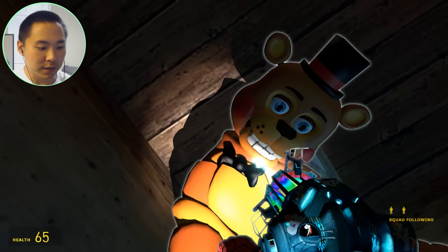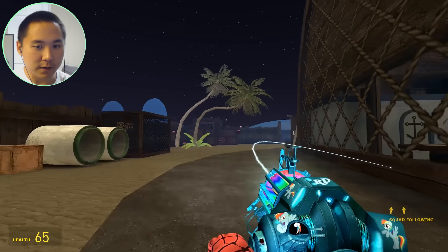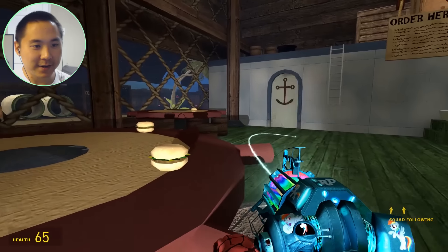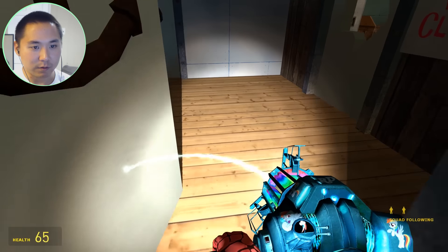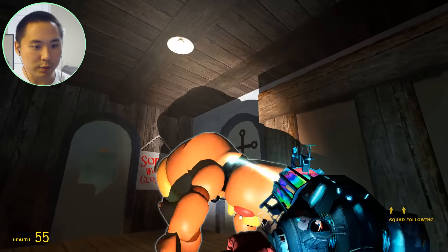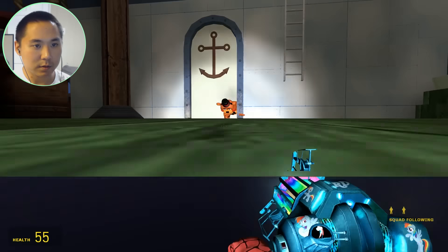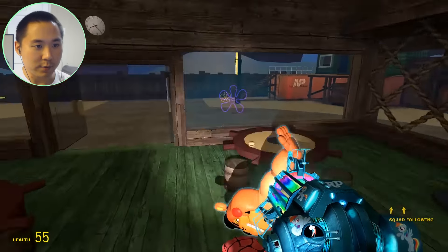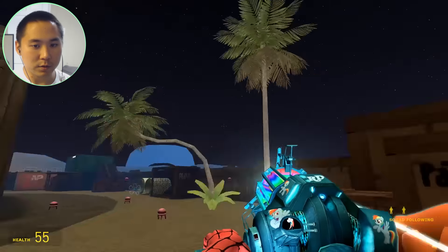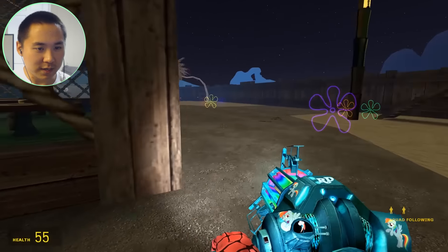I'm gonna go ahead and take care of this body — I'll be back in just a jiffy. We usually throw bodies off at a little corner over here. The body did not quite make it up the stairs, this is kind of embarrassing. Come on, Toy Freddy — you are dead, don't look at me like this. There we go, now we got your body. We usually take these bodies over to the corner and throw them over the ledge — we'll just leave you right there and clean up later.